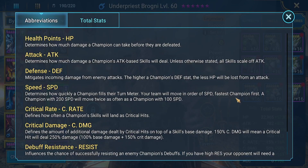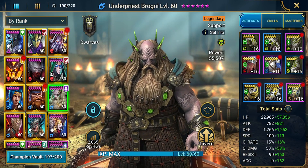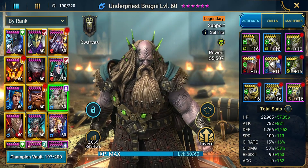We then have Under Priest Brogni. He's fantastic. He's got a stun set on. Stats: 80,000 HP, 1,600 attack, 2,500 defense, 213 speed, 31 crit rate, 108 crit damage, 253 resistance, 162 accuracy. He's definitely in the market for a re-kit once we get gear that makes sense.